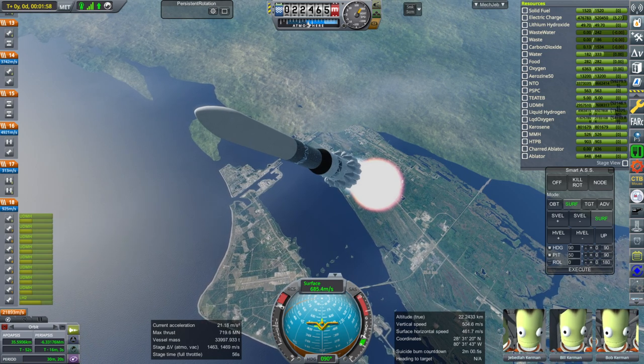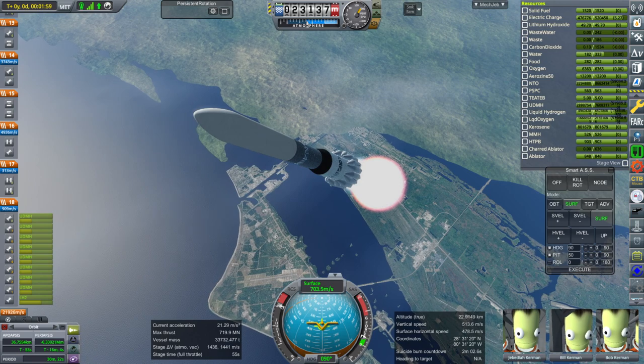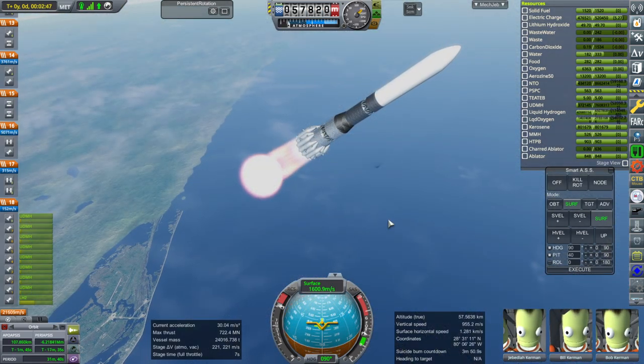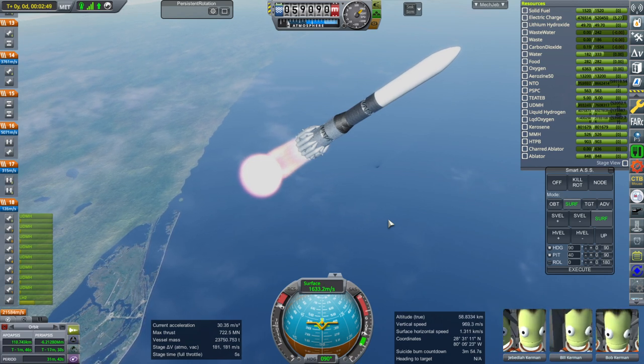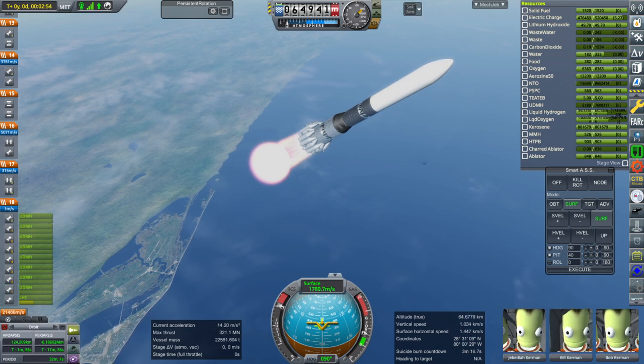But here we see the plume. The plume is causing lag — it's Real Plumes, and it's creating a whole lot of particles for all the engines on this. In total 99,000 particles. I set it to be able to do 200,000 but it maxes out at 99,000.